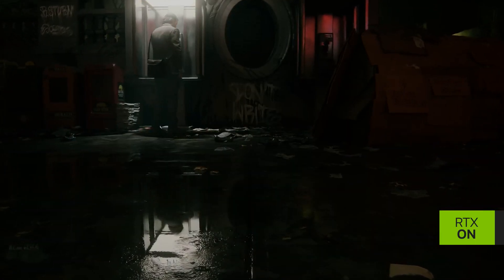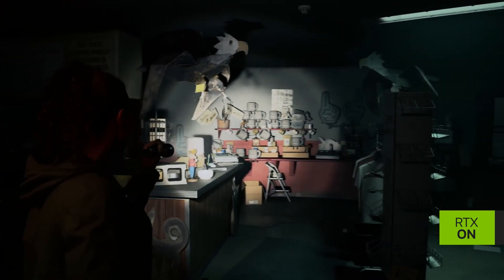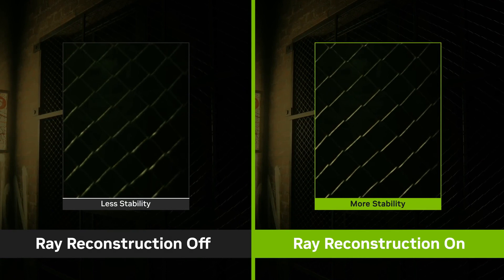If you activate DLSS and ray tracing in Alan Wake 2, Nvidia's ray reconstruction technology will automatically switch on too, so you'll get better RT fidelity while using the upscaling to save on performance.